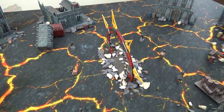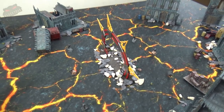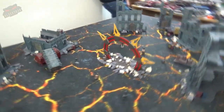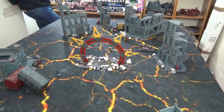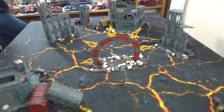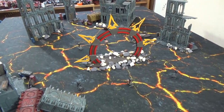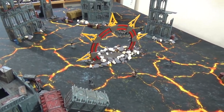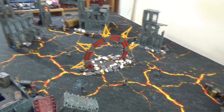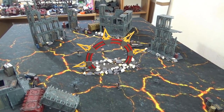Four plinths remain unpopulated. The Word Bearers currently possess three relics and the Templars possess one. The Word Bearers must populate as many plinths as possible while the Templars must remove and depopulate them to prevent the ritual. We'll see how that pans out.